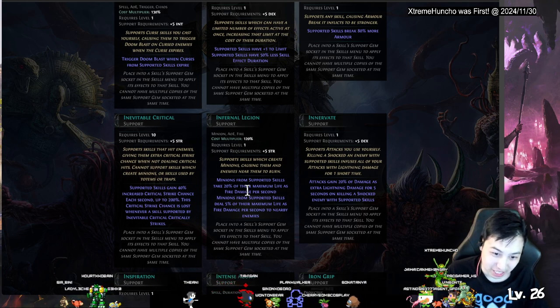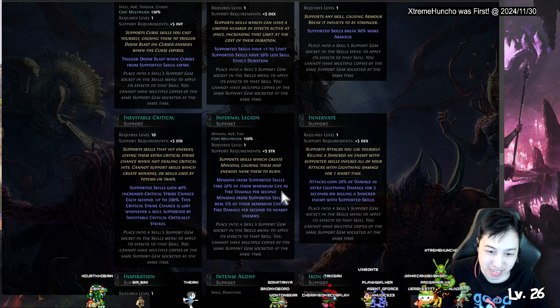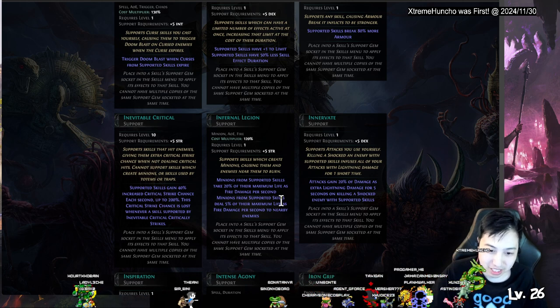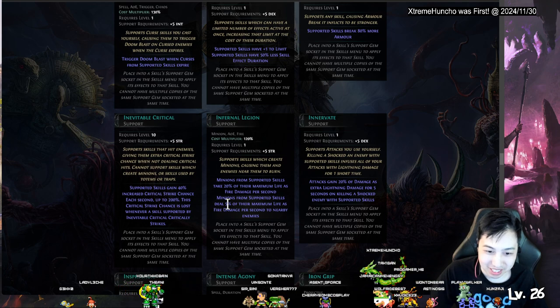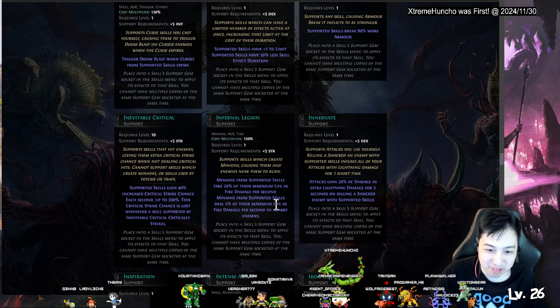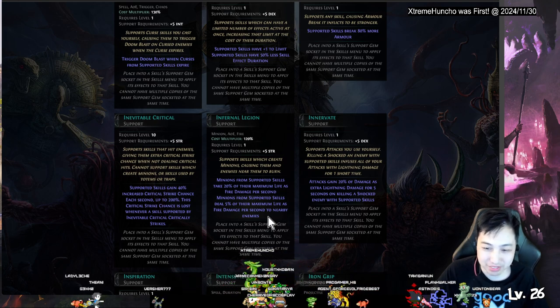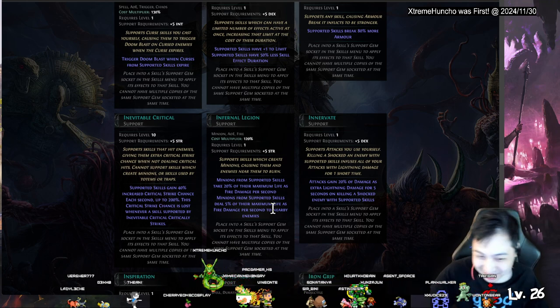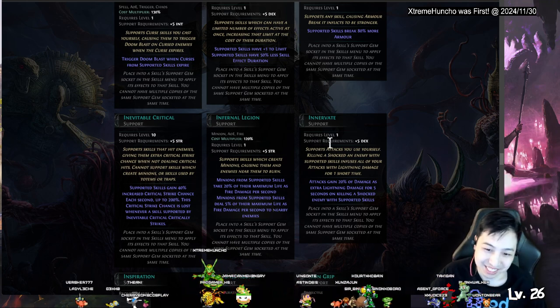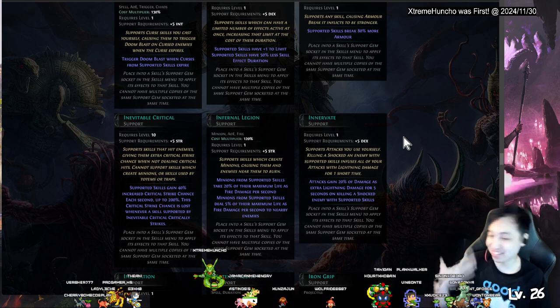Infernal Legion — minions from supported summon skill take 20 percent of max life as fire damage per second. So they lose their life but deal fire damage. They deal five percent of maximum as fire damage per second to nearby enemies. So they're just running and burning themselves causing fire everywhere — more likely to die though. You can chain it with one of those 'when the minion dies, you get whatever' supports.